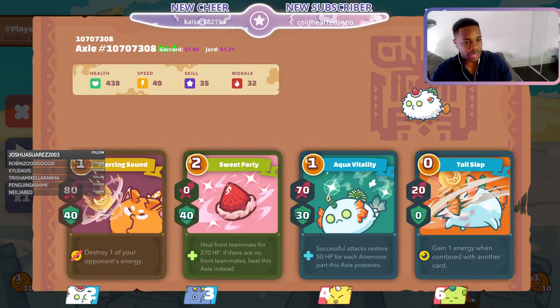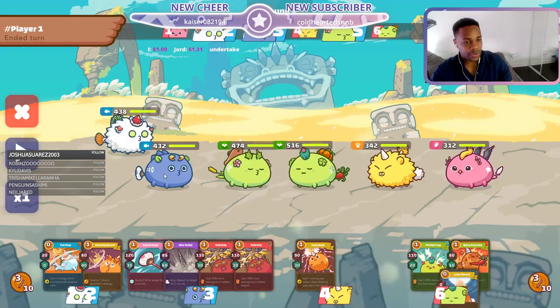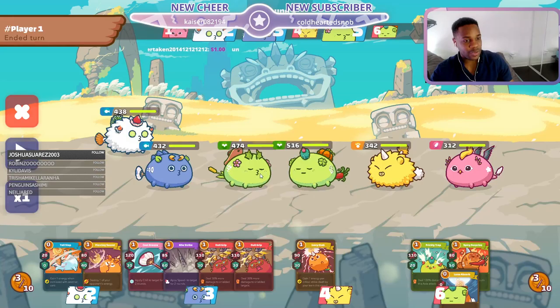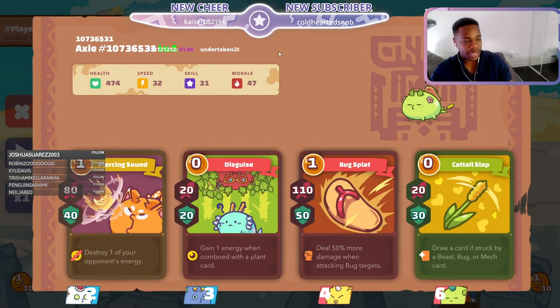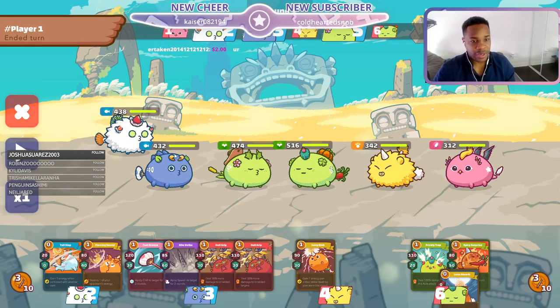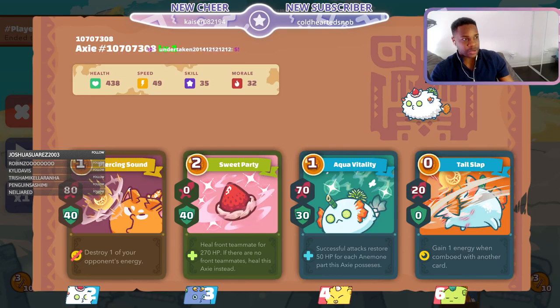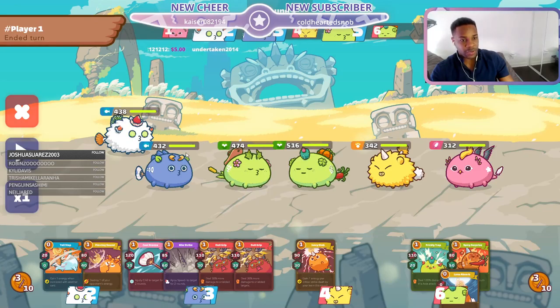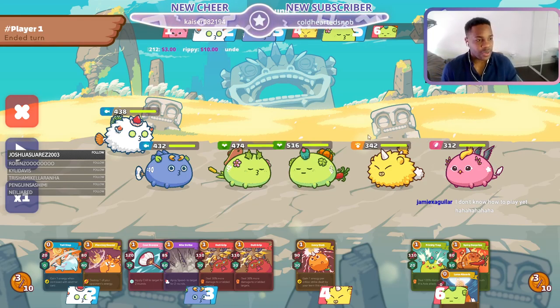So the sweet party aqua in the back line — very menacing. We have the very slow — this is another different aqua, very menacing himself — and then we have my guy here, the plant, what an absolute beauty. Typically sweet party teams can have them in two different ways. This way makes it so your sweet party heals yourself. You can also try it where both your aquas are at the top and this guy's in the middle, that way your sweet party could heal this guy. It all depends on what type of gameplay you're seeing. This is Jamie, our newest scholar, and they do have the advantage — double aquas typically have the advantage against beast birds.